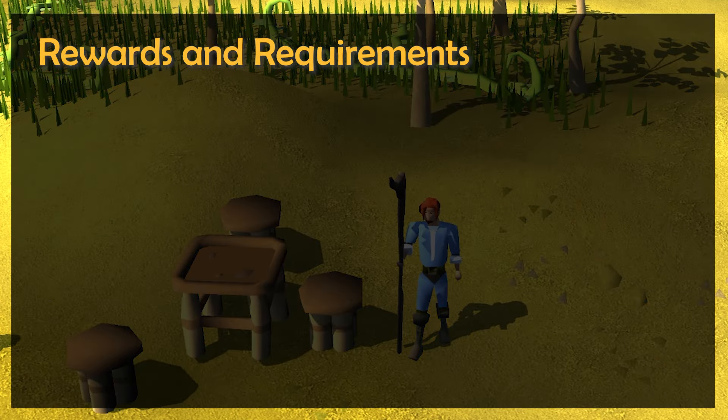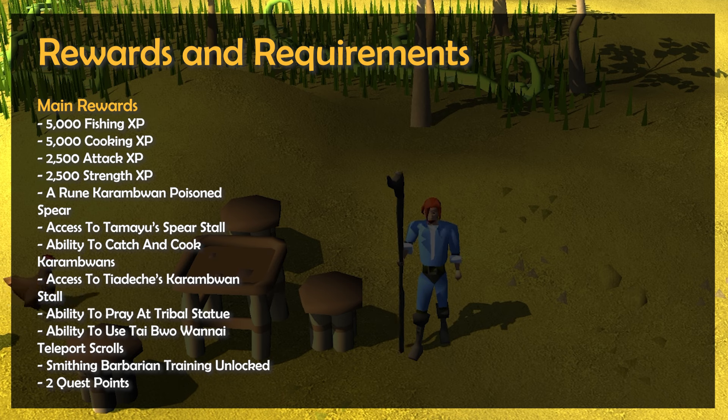Get ready for a quick quest guide for the Tai Bwo Wannai Trio quest. The main rewards for completing are 5,000 fishing and 5,000 cooking experience, 2,500 attack and 2,500 strength experience, a rune Karambwan poison spear, access to Tamayu's spear stall, the ability to catch and cook Karambwans, and access to Taiidechi's Karambwan stall.